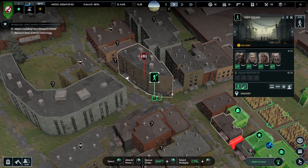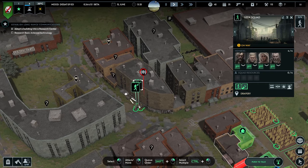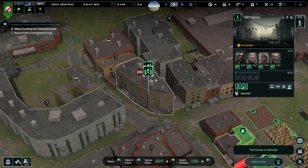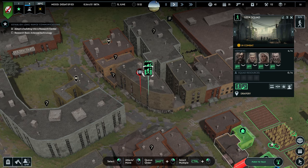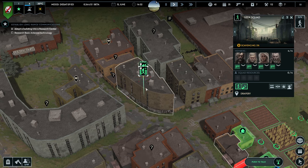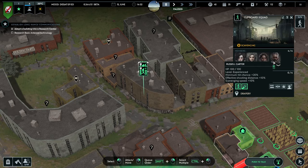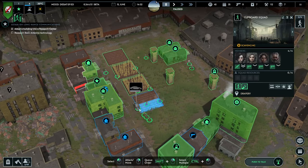Both squads moving in. The house is infected — yes, we know, it's got a handy little icon floating over it and a red line. Everybody in Geek Squad looks okay; everybody in Cupboard Squad looks absolutely fine. Cupboard Squad, go and get in the car. And Geek Squad, we're going to nip over to maybe here — there are a few buildings quite nearby.